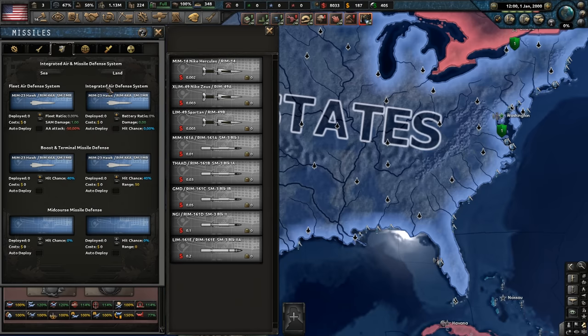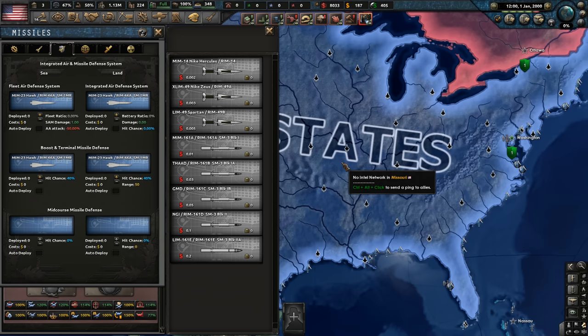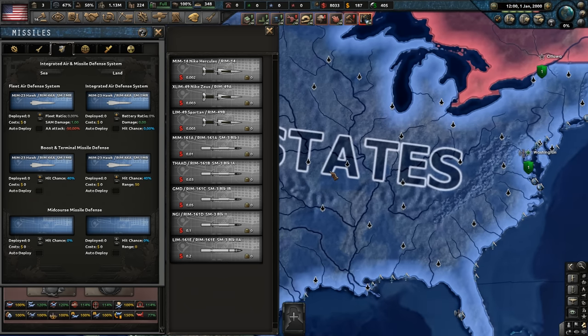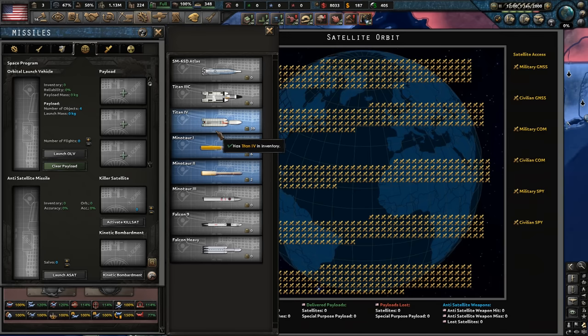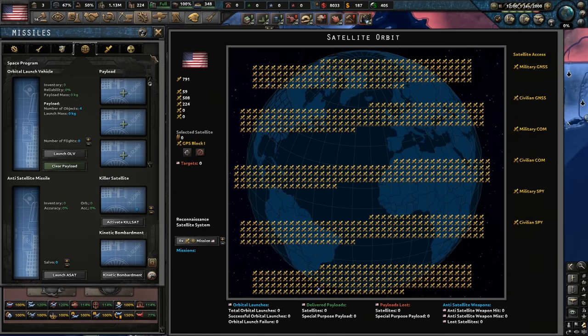In Hearts of Iron 4, missiles really only affect civilian infrastructure rather than the populace, but they do affect supply and stuff. We've got the Space Center — holy shit, this is awesome. I wish there was some auto-manage for some of this stuff. I'd nearly just give Elon Musk the whole operation of the Space Agency — just get us to Mars.